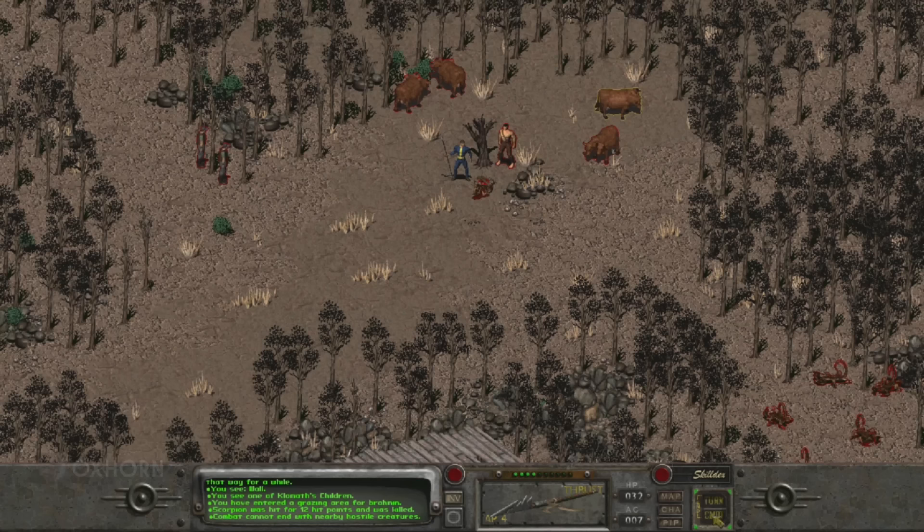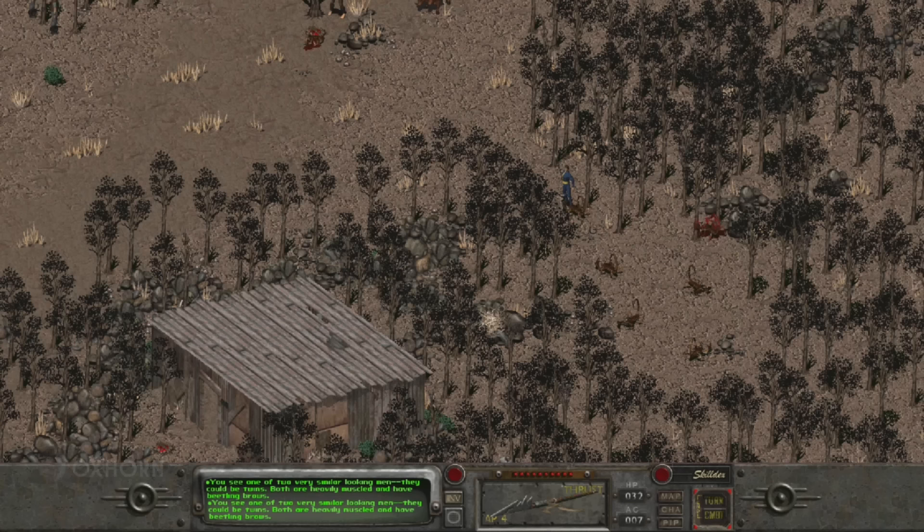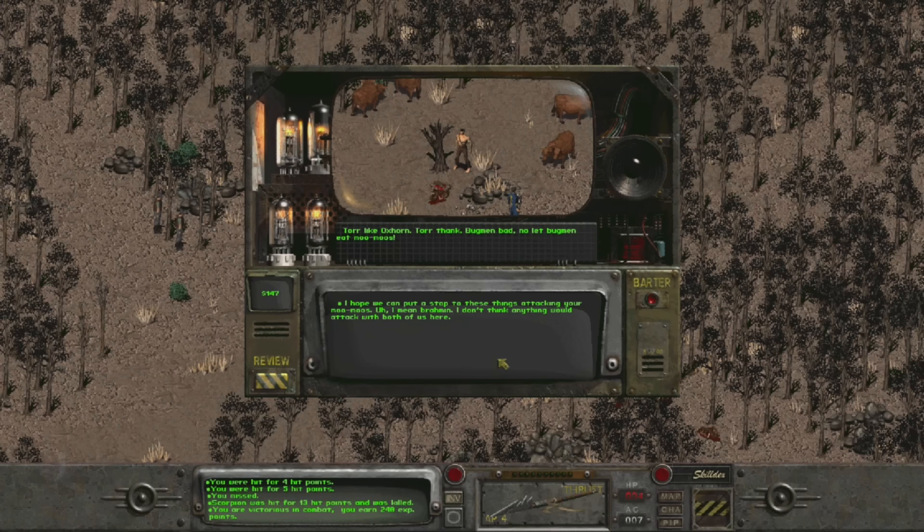Some sort of bug creatures are attacking his brahmin at night. If we agree to help, he points east and says the moo-moos are grazing in the field. We arrive at the field — Tor comes with us. We don't see any big bug men, but looking southeast, we find a small pack of scorpions. As we get closer, they attack, but they're not that dangerous. We fought scorpions like these in the Temple of Trials. The only thing to fear is getting poisoned, but we still have antidote. If we kill all the scorpions, that's it.